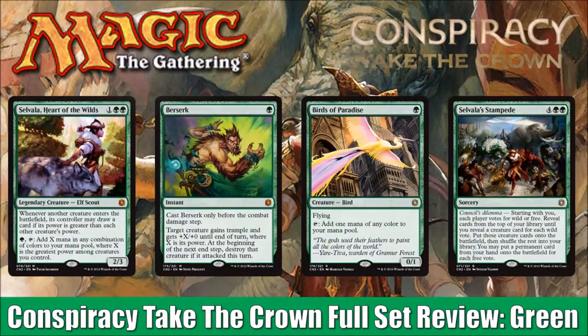Hey there, this is John from Heroes and Legends, and welcome to part five of our six-part Conspiracy Take the Crown full set review. Today we're going to look at all of the green cards and a couple multi-color cards. If you've been watching the channel this week, you know we've been working our way through the color pie. We looked at white, blue, black, and red. Tomorrow we'll wrap things up with all the colorless cards in the set.